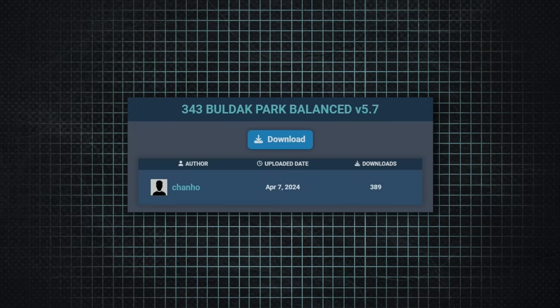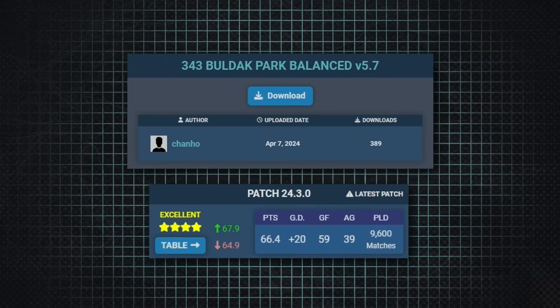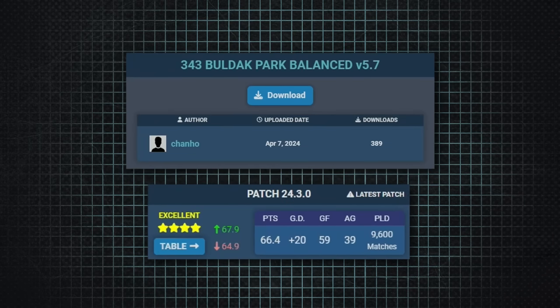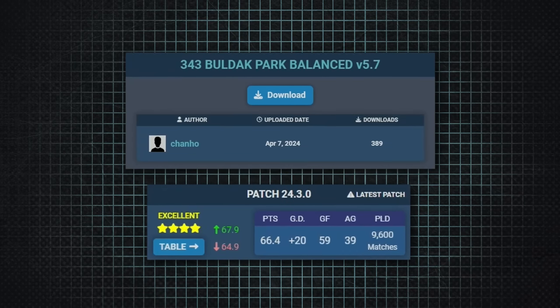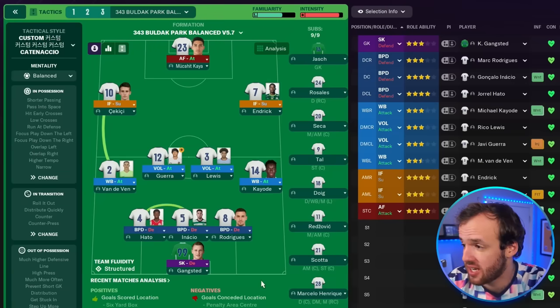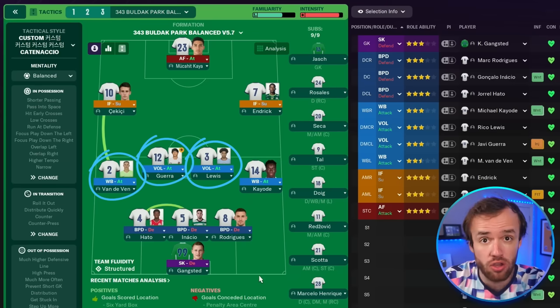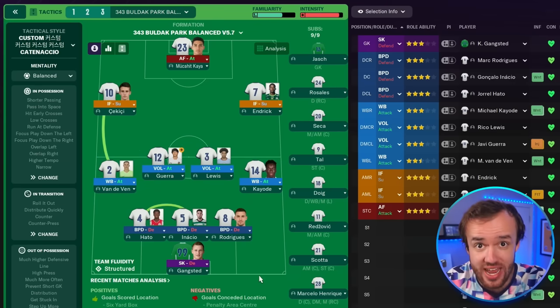To crack into the top five, you gotta be able to play defense. The 5th best tactic, the 3-4-3 Buldak Park, allows in 9,600 simulations just 39 goals per 38 matches, with an average goal difference of plus 20. It is, rather amazingly, pretty darn aggressive — it has your standard back seven grouping, except the entire front four of that back seven is all in attack, with two Segundo Volantes on attack.